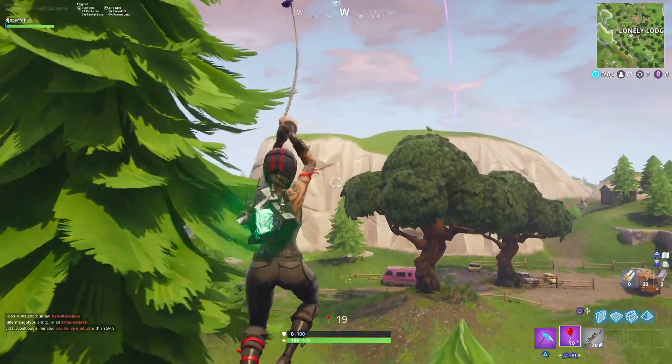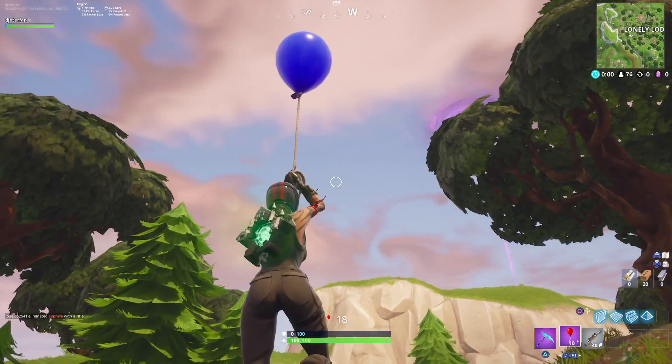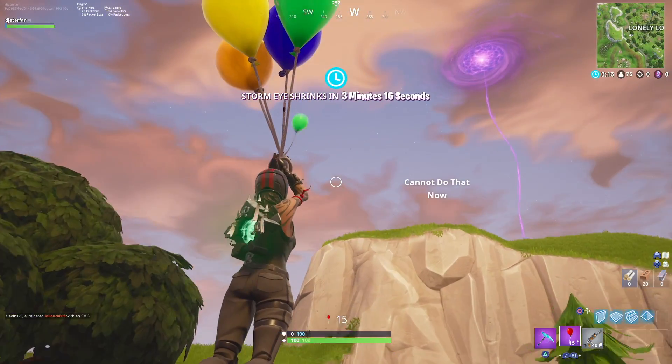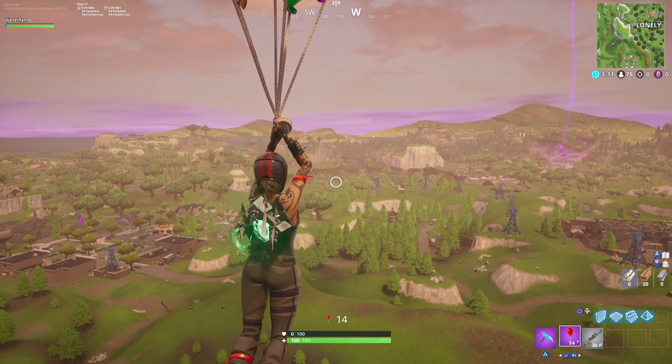These balloons are actually pretty crazy and they can be used at any point in time. The more balloons that you pop, you're actually going to decrease your weight and be able to fly around the map. This is the brand new addition into Fortnite that just got added in this morning. You can find these out of chests and stuff like that.